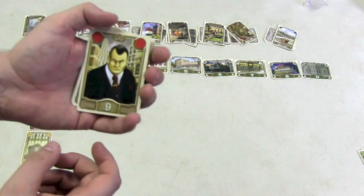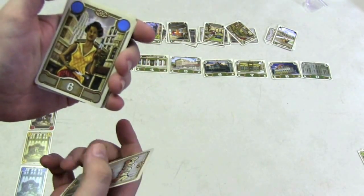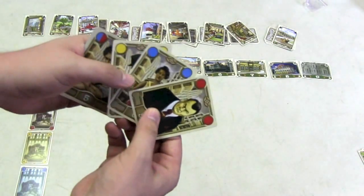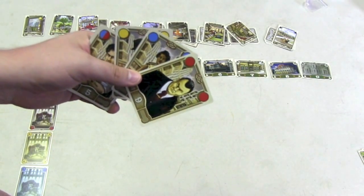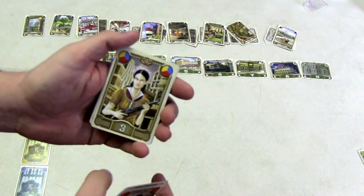Each criminal has a number at the bottom showing how powerful they are, going from 1 to 10. Here's a very powerful one, here's a lady who's a 6, here's a guy who's a 5. Some have a bonus — like this one says 2+, which is added to the value of the robbery location. So instead of being worth 4 to rob, if I put him there, it's worth 6. Each criminal also has a red, blue, or yellow gang color. At the end of the game, you get points if you have the most of any of the three gangs, and some people are in multiple gangs — there's even a lady in all three.